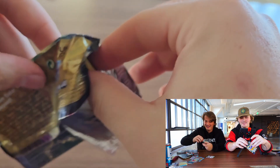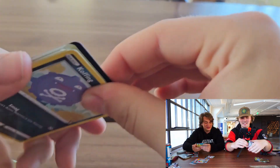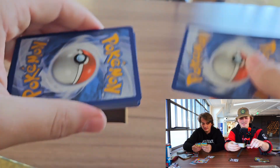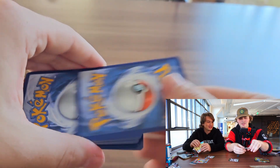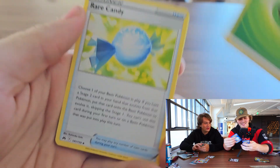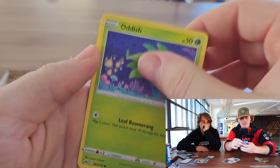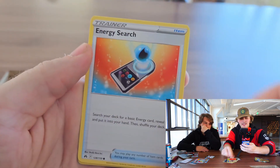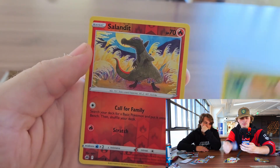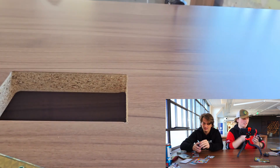Got another pull, ladies and gentlemen — barely! We're back in the race. That one might be Beans though. Got Grass Energy, Rare Candy, Lairon, Friends in Sinnoh, Oddish, Landorus, Energy Search, Grubbin, and a Blissey. Nothing good out of that one. Kind of on a cold streak right now, but I've got two packs left.